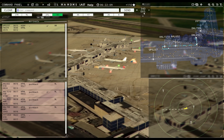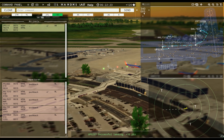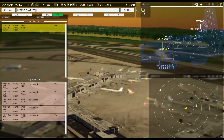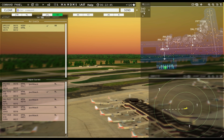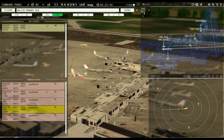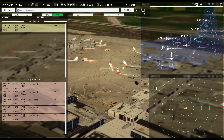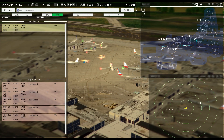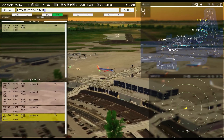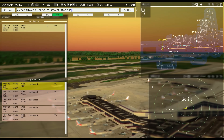Philadelphia Tower, Frontier Flight 105 requesting push and start. Frontier Flight 105 pushback approved, expect runway Niner left. UPS 237, taxi to apron. Philadelphia Ground, Delta 733 ready to taxi. Delta 733, runway Niner left, taxi via Kilo. Frontier Flight 105, continue taxi. American 602, runway Niner left, climb to 3000, on reaching contact departure, cleared for takeoff.